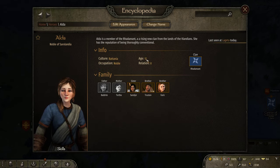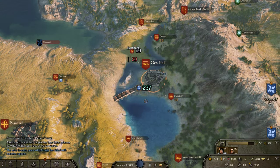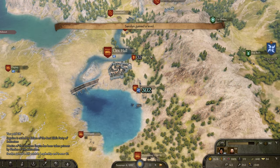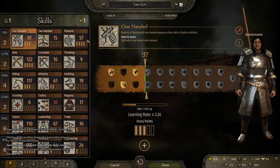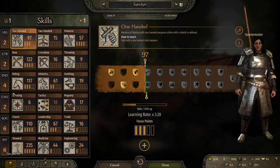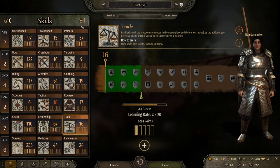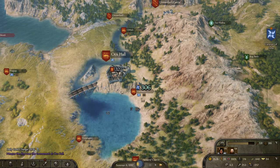Alda, you're 17? Alda's actually going to become a family member pretty soon that can be issued orders and all that — she hits 18. I gained a level because my leadership went up. Leading an army has benefits even if I'm just marching around going nowhere. I gain a free attribute point, and I'm going to put this to social, bringing my social up to 7. And a free focus point, which I will put into pole arms as I'm a little bit dedicated to pole arms now.